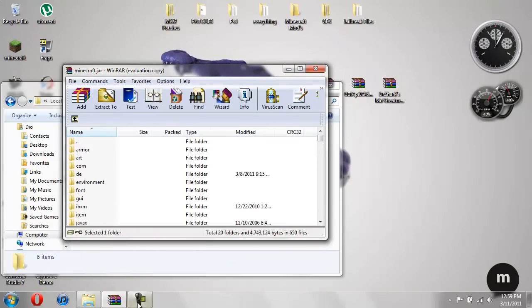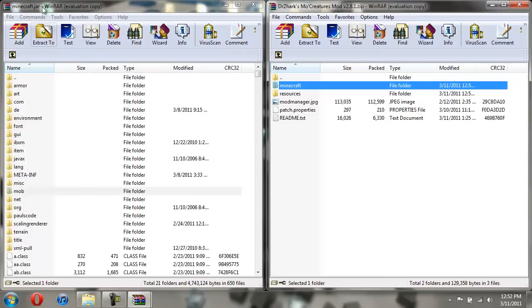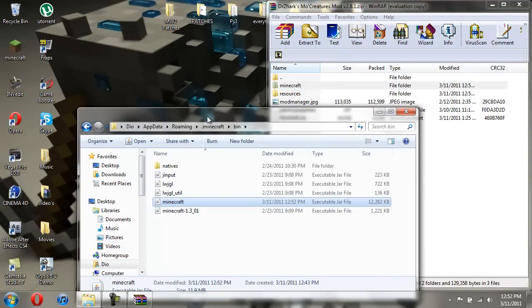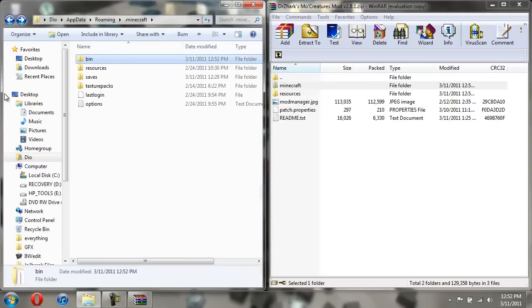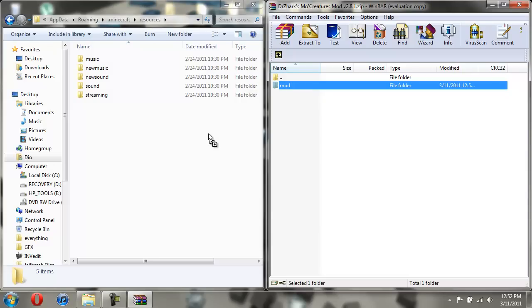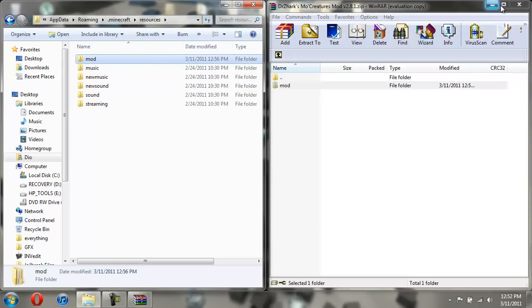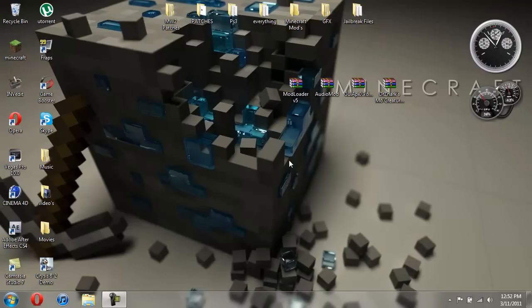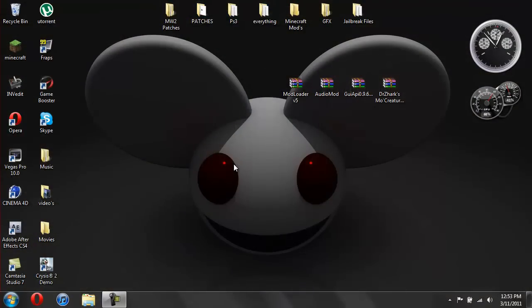You should have minimized the dot minecraft folder - open that back up, go into your resources, then open up resources on the other side, and take the folder called mod and just drag it over. And now you're done and you can go have fun with this mod.